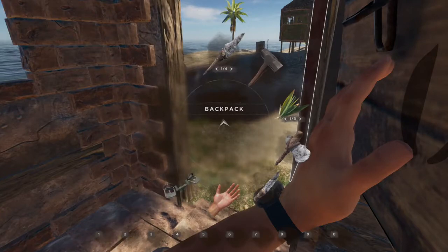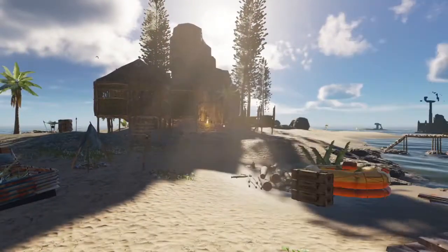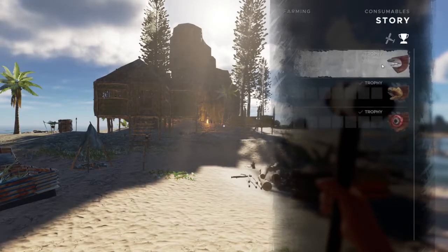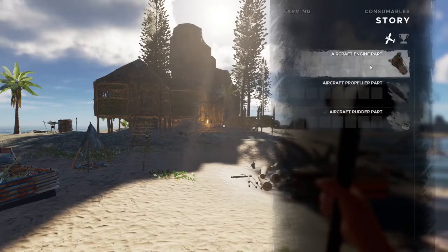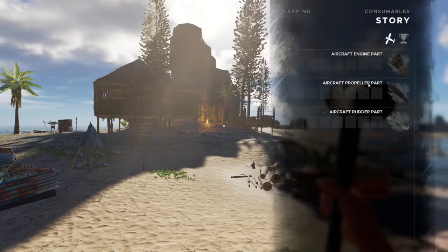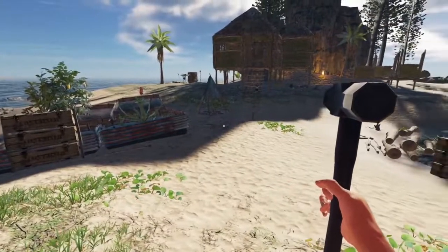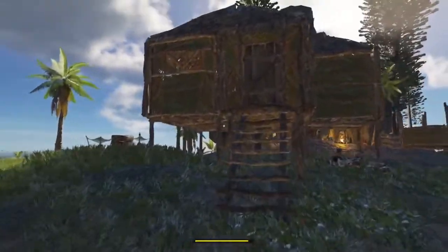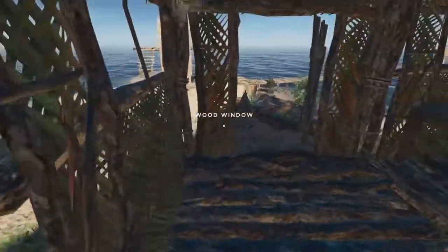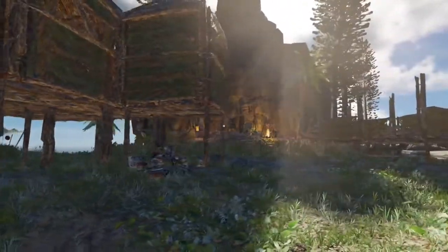I've got the one aircraft rudder part that we got for defeating the Meg, and the other parts we'll make when we get there. For each of the bosses that you defeat, you get the ability to unlock both the trophies and then the parts that don't require any ingredients. Rather than take up space in inventory, I'll just wait till I get to the aircraft carrier to craft those. I'm going to grab one more large meat, then we'll close everything up here.